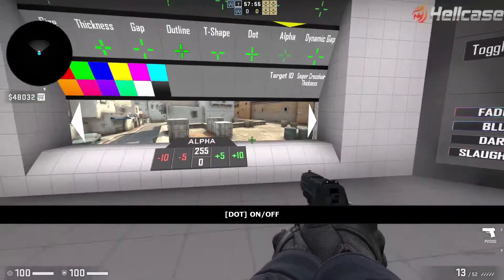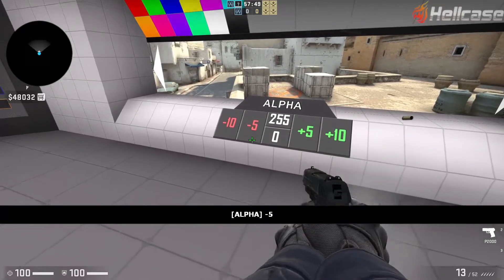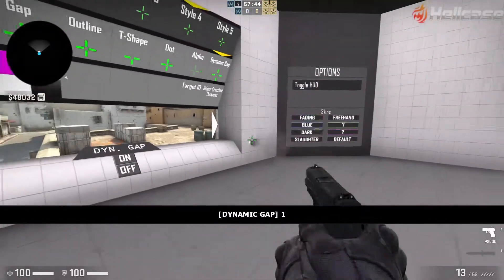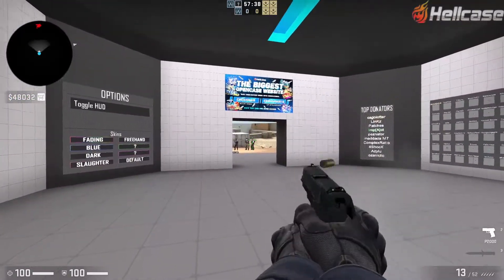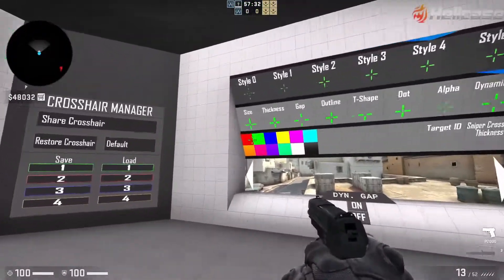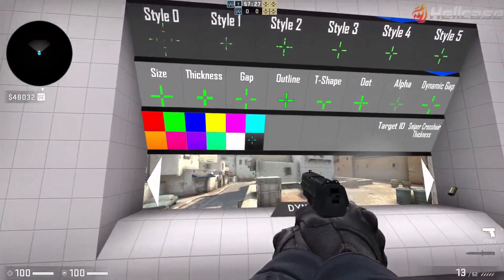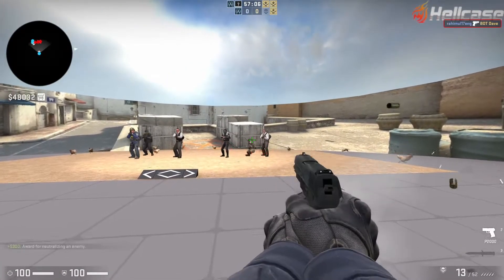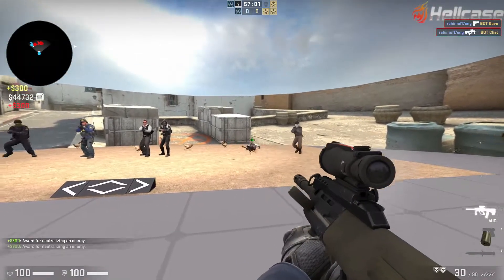Alpha either increases or decreases the transparency. Dynamic Gap — if you turn that on, whenever you shoot it will look like that. You can also change the colour, with different colours available. You can test it out right there, and you can even buy the rifle you want to test it on.